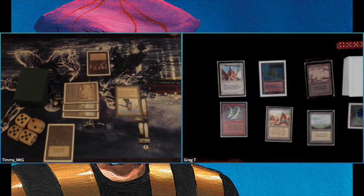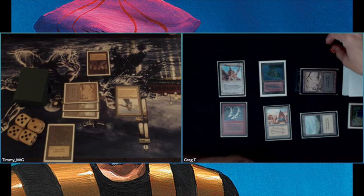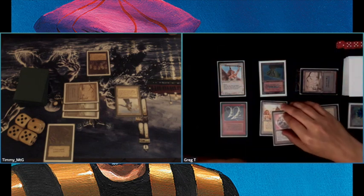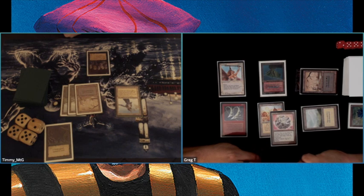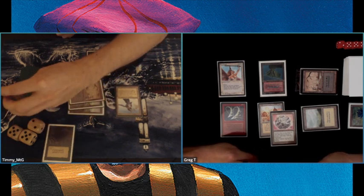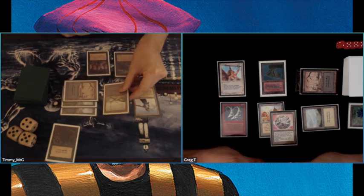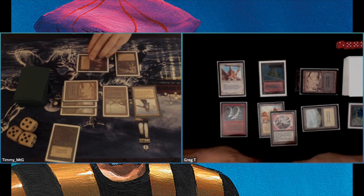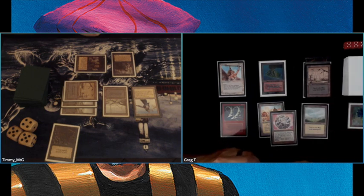He's tapping two lands, taking two damage, going to 17, and playing a Felwar Stone. I need to find a Zombie Master to give Scathe Zombie Swamp Walk and deal some damage. Taking three more damage going to 14, I'm playing that Zombie Master and another Swamp — now it's unblockable and attacking. This is basically what the deck wants to do: attack with unblockable zombies. That's the idea of Zombie Nation.